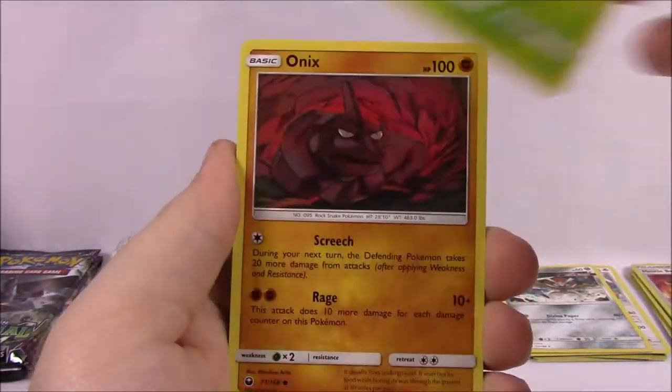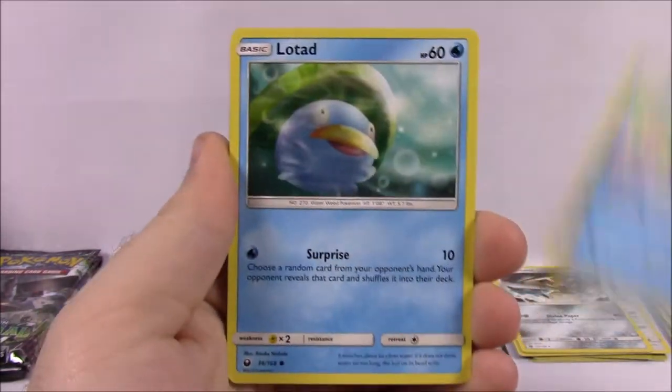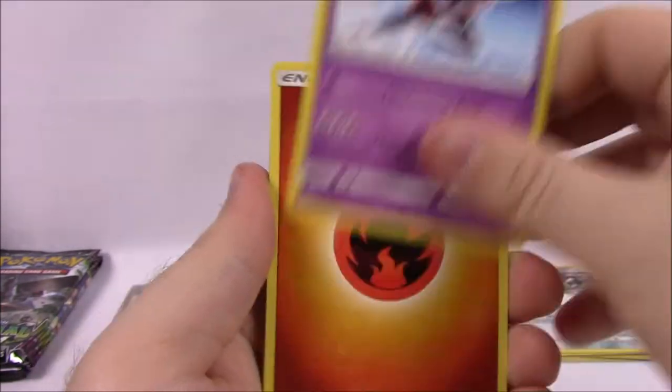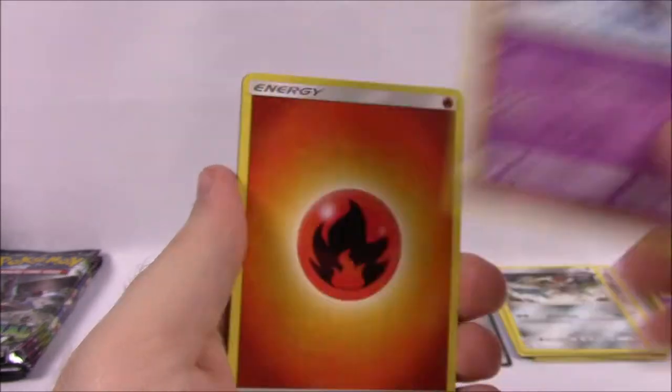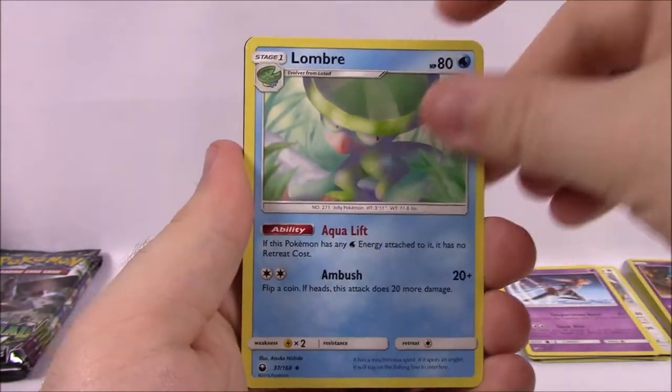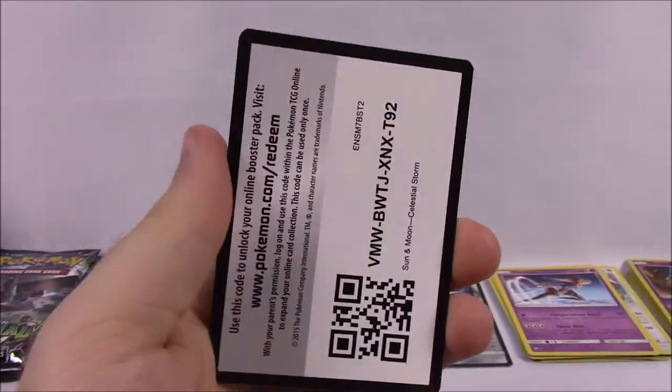Next is Electric Energy, Surskit, Onix, Clamperl, Lotad, Shuppet as our Reverse Holo, and a Deoxys in a different form this time — non-holo rare. Fire Energy, Energy Switch, Lombre, Mawile, and the code.